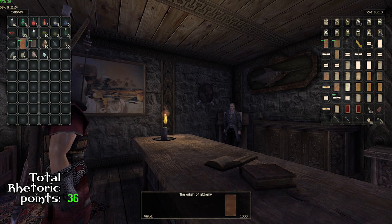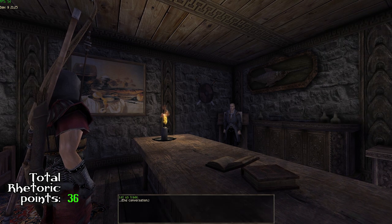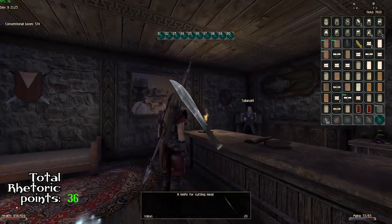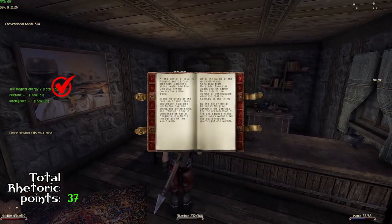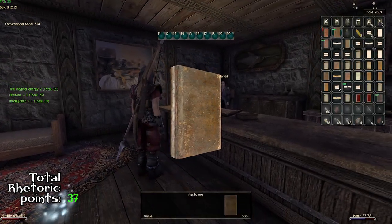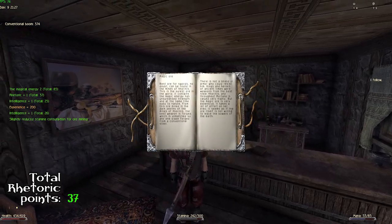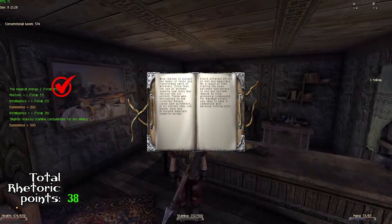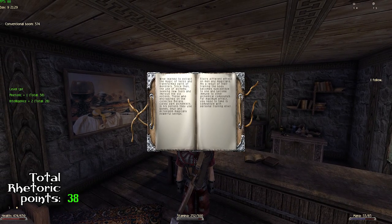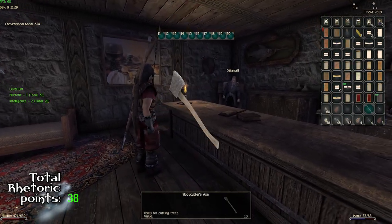Cylantril also has four books — I bought all of them, though not all give a rhetoric point. One didn't out of the four — that one is Magic Ore. The other three did, so we got to a total of thirty-nine rhetoric points. I also spent probably about five thousand gold here.